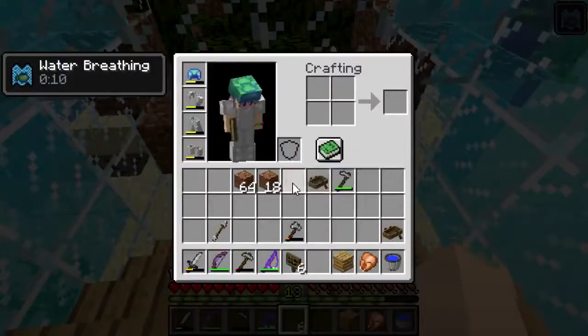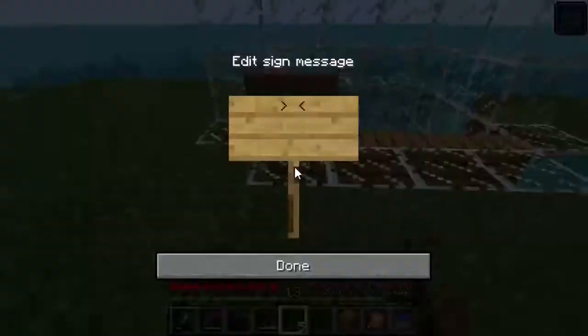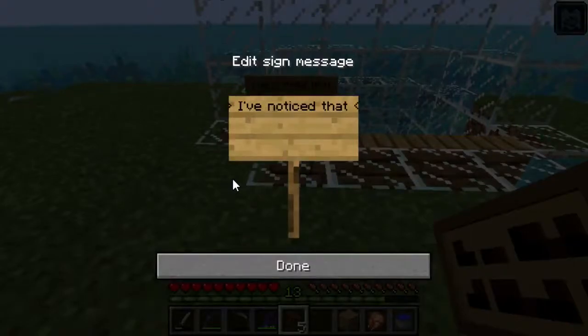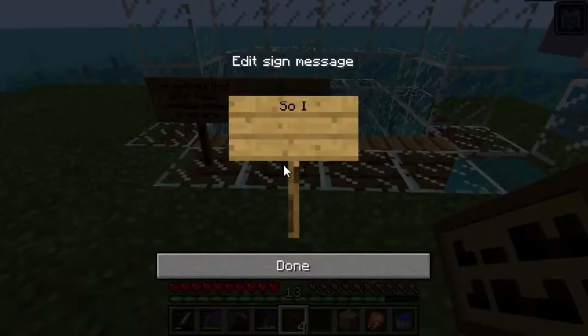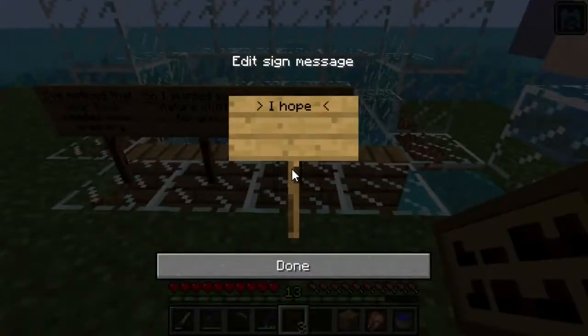Let's post down some signs. I'll place them up here: 'I've noticed that your base needed some greenery' — I can't spell greenery, don't fight me on this — 'so I planted some nature stuff for you. I hope you like your new base.'